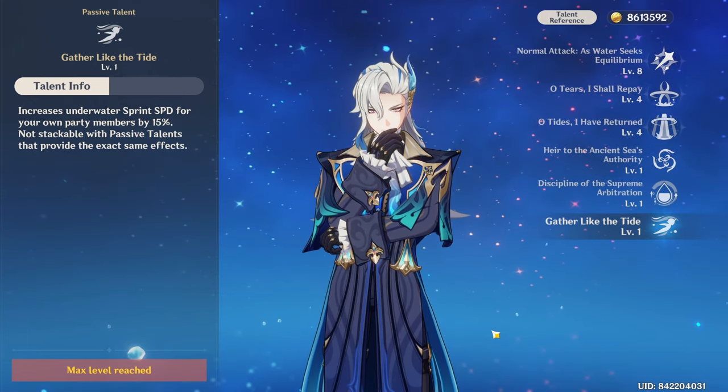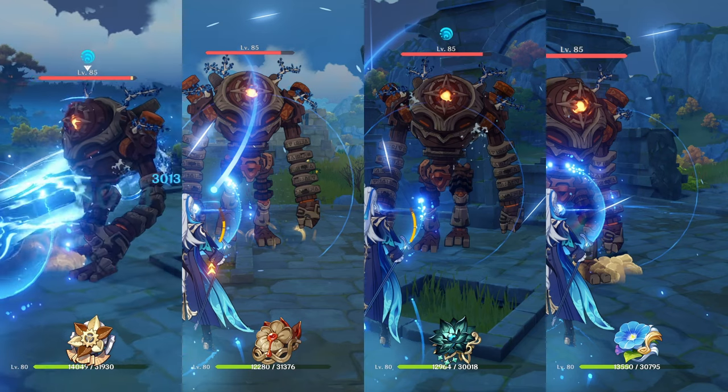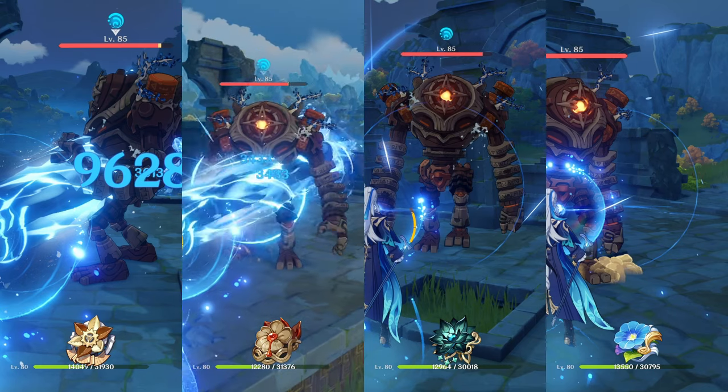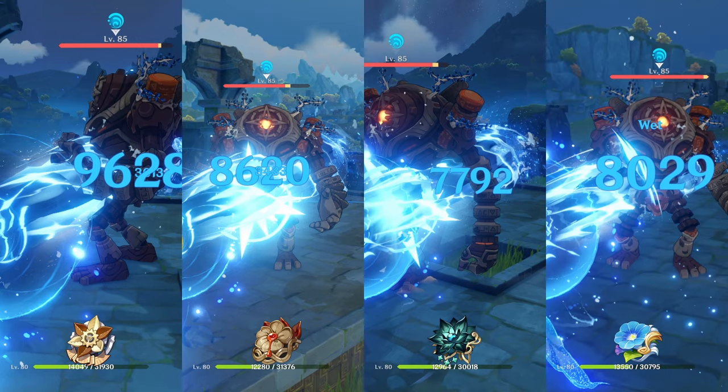Now let's move on to the artifact sets. Here are four artifact sets: the Marechaussee Hunter set, the Heart of Depth set, Nymph's Dream, and Wanderer's Troupe. Before we begin, note that this comparison isn't perfectly accurate but gives a visual representation of which set is better. For the Marechaussee set, to simulate the extra crit rate from the set I gave it more crit damage instead. In reality you'd get stats like HP percent or energy recharge, but this shows how much value you can get from the Marechaussee Hunter set. You'll see just how much better Marechaussee Hunter really is than the other three. They're not horrible and can be used if you don't have Marechaussee ready yet.